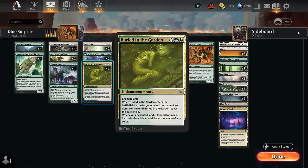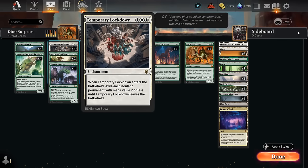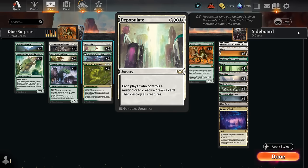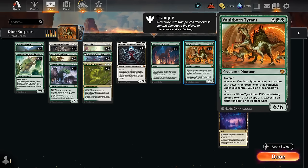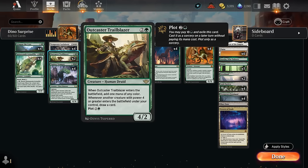Buried in the Garden gives us removal that also ramps us, and with Elish Norn it can exile two non-land permanents the opponent controls. We've also got a few sweepers to help against aggro: Temporary Lockdown is especially useful against Boros Convoke, and two copies of Depopulate as an all-purpose answer. We don't even mind casting Depopulate with a Tyrant on the battlefield since we'll still be left with the artifact token.